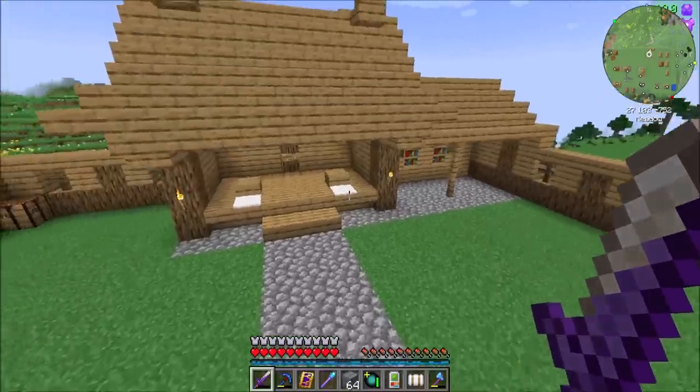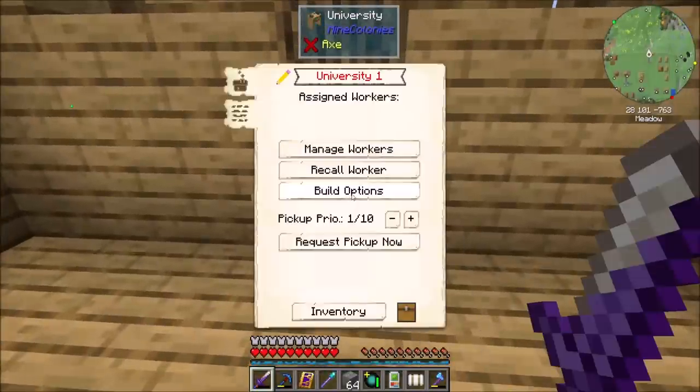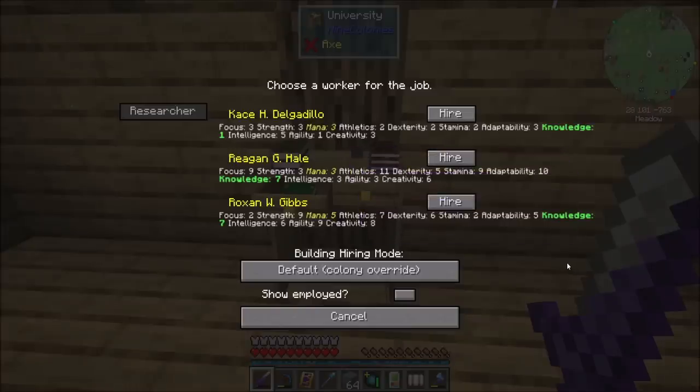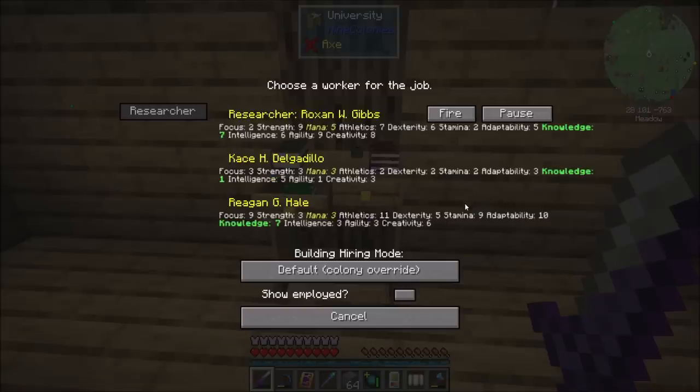Hello everyone, this is Daryl20 and welcome to episode 14 of Daryl20's Let's Play series, where I need somebody with some good knowledge and mana. I guess Roxanne will have to do — Roxanne with 7 knowledge and 5 mana. That sounds cool.